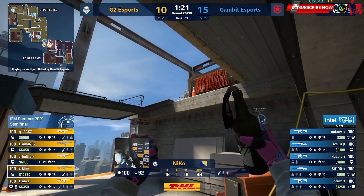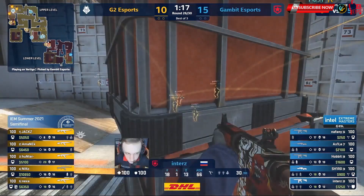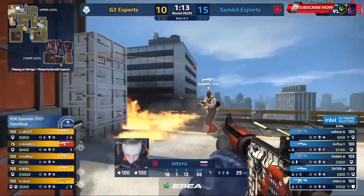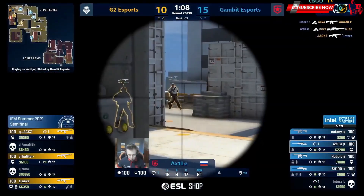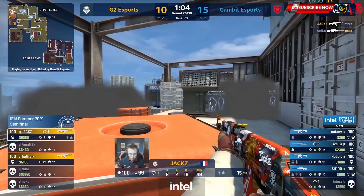Axile passive awping middle and Inters this time with all of it to do on the B side. He loves this spot because it's never mollied — he can just stand there and have conviction in that first fight. Straight through. Amanek tries to sprint through the flames. Inters is ruining their day. Jax gets one back for G2, but it looks like Axile is here to finish Vertigo.